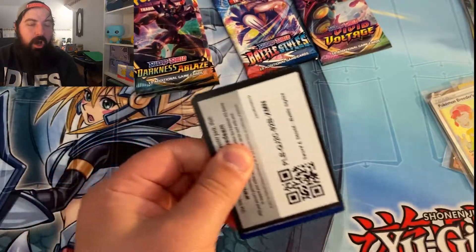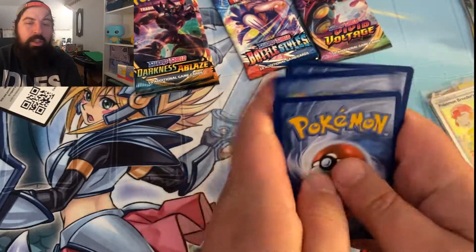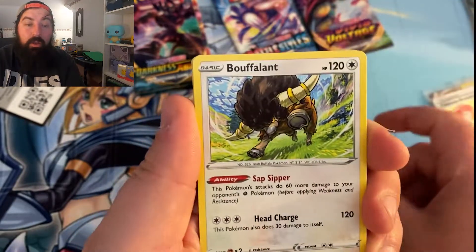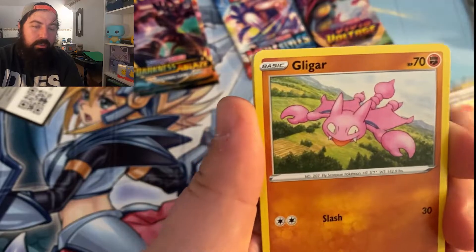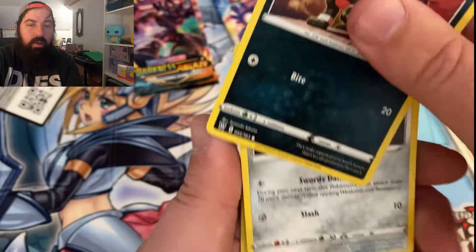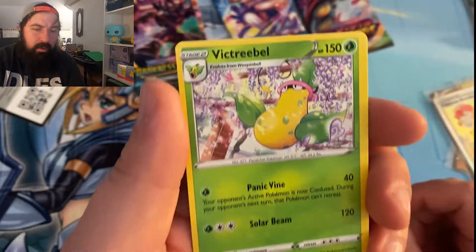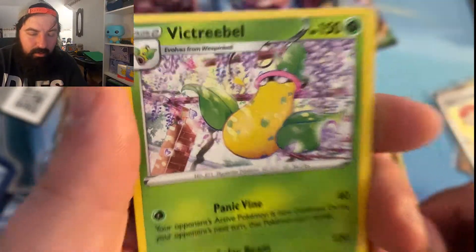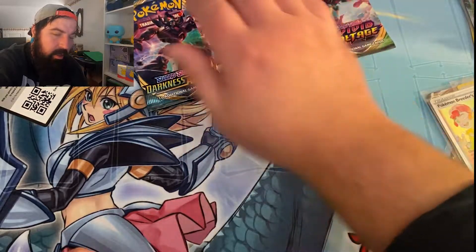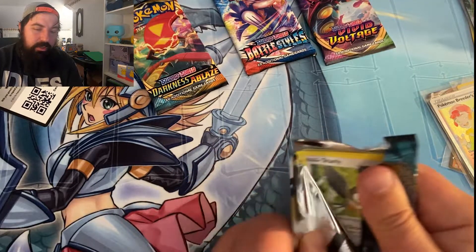Let's make this party jump with this pack. Here's your code card guys, we always give out the code cards — enjoy. Got a little Shinx action, grabbed two by mistake. Glamow and a Victory Bell — is that snow? No, just hanging out in the sun. Look at that sunbathing Victory Bell. We're reaching a victory today. We'll get Darkness Ablaze, Battle Styles, then end it off with Vivid Voltage there and see if we get something good.